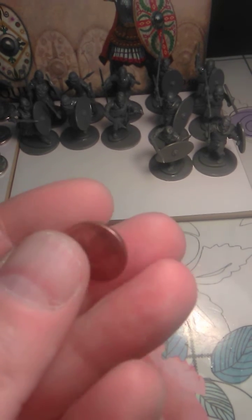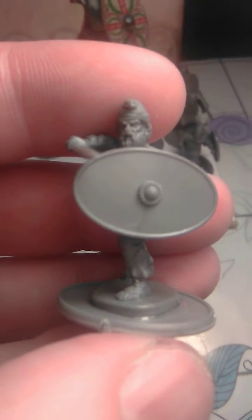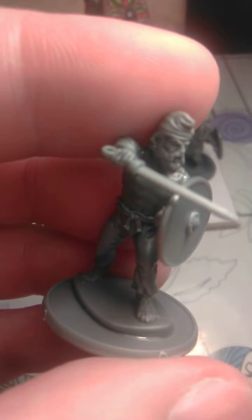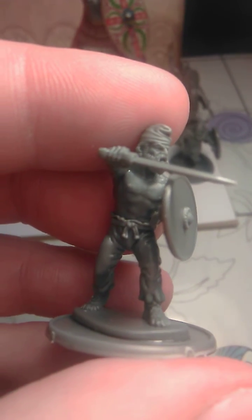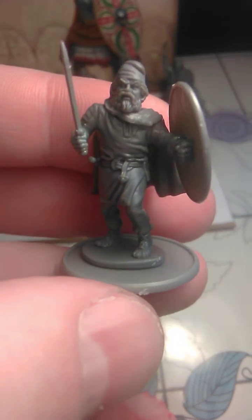This one is just using his shield to thrust his sword on top of it into the enemy. This guy I gave him a cloak, he's going forward with the sword.